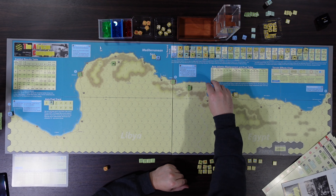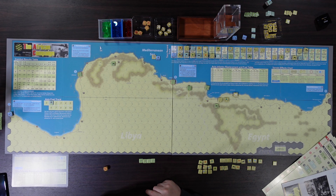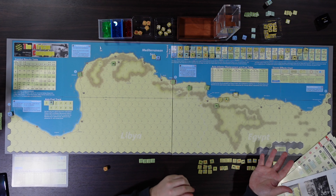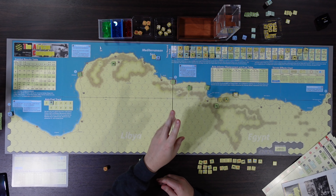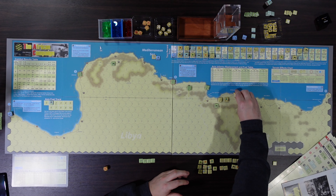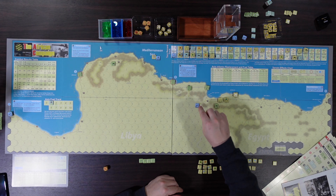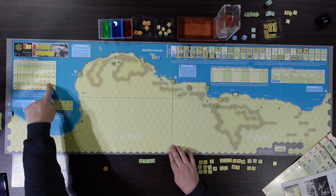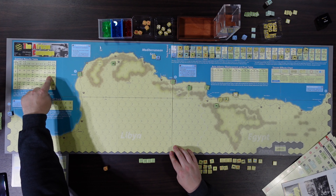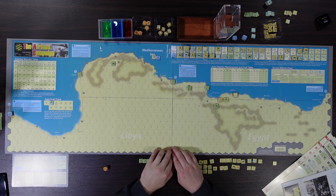Everything is double-stacked, projecting zones of control. Some units are up on a ridge with a ZOC going down, blocking movement through and forcing the allies to clear them out. The allies finished knocking out a couple extra units in their final impulse. Four small Italian units are dead. We used a replacement point to rebuild one unit that took a step loss — we had six-to-one odds in two combats but rolled a four each time, meaning the attacker loses a step while the defender loses three and retreats. Even at extremely good odds, you'll take attrition.